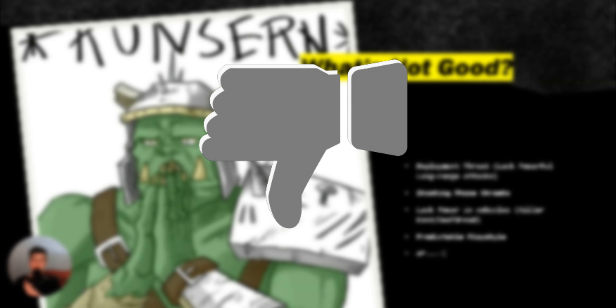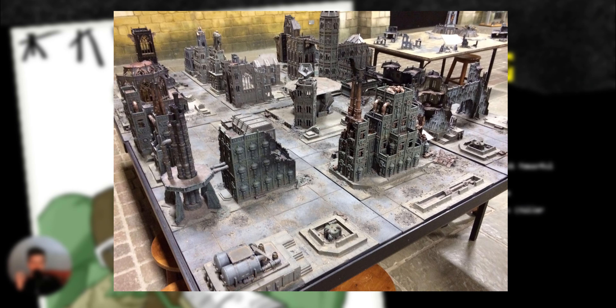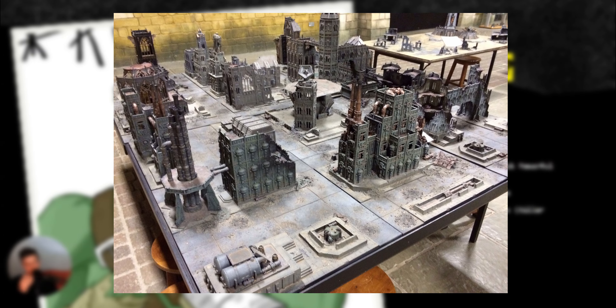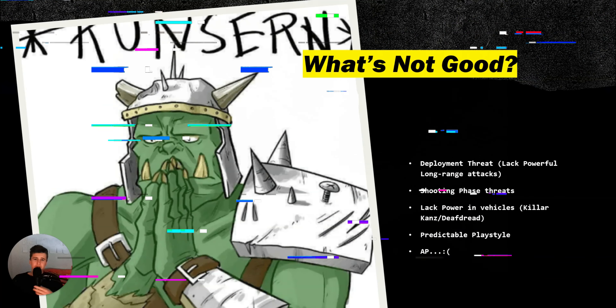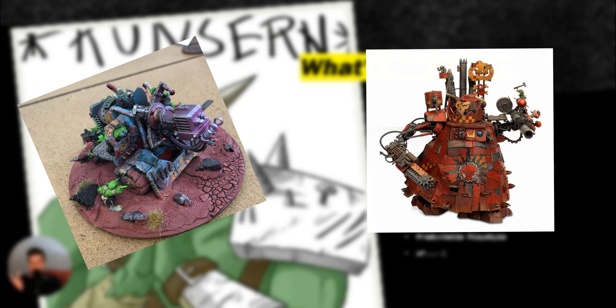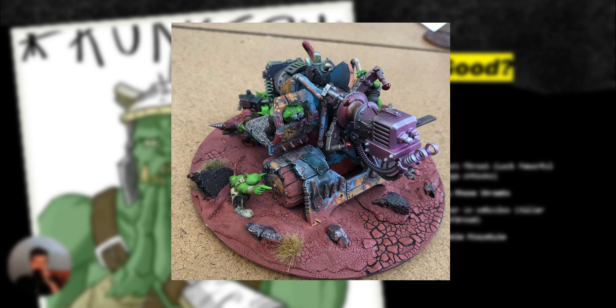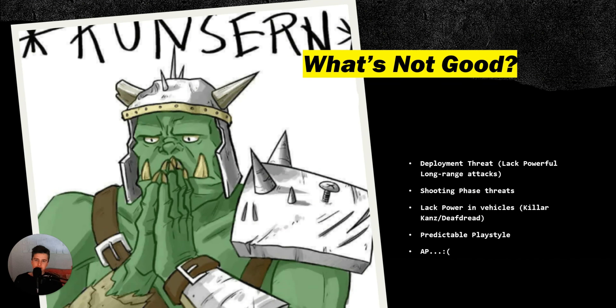First weakness is their deployment threat. When you're deploying against Orks, you pretty much have no strong shooting threat to worry about. The Ork shooting phase threat really sucks — it's hard to find solid Ork shooting units. So when enemies are deploying, they don't have to worry about long-range threats, because the only long-range options are Mek Gunz or the Stompa — and the Stompa is bad, and Mek Gunz are controversial.